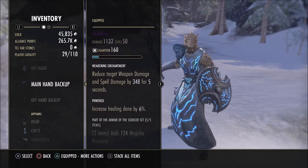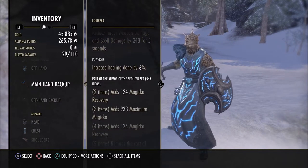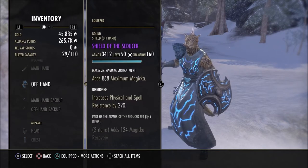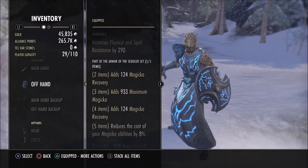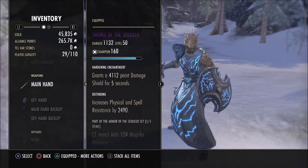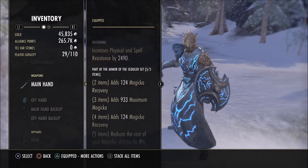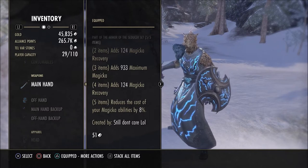The idea of this build is to protect your allies, and if you can weaken the boss's attacks you're doing your job. The trait on the resto staff is powered, which increases your healing done by 6%. For my shield I have a maximum magicka enchantment and it's Nirnhoned — the reason is you're going to be taking damage, and more physical and spell resistance is better. Alternatively you could use infused for more magicka. For the sword, you want the defending trait for more physical and spell resistance, and the hardening enchantment gives you a 4k damage shield for five seconds.